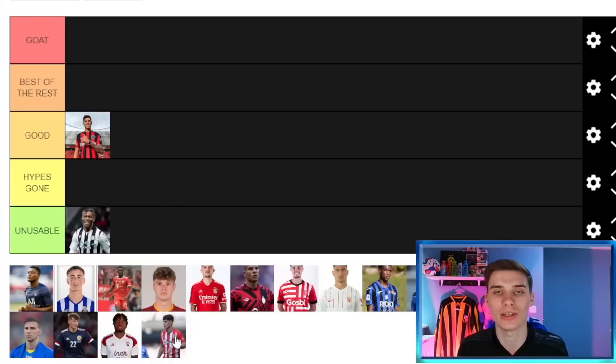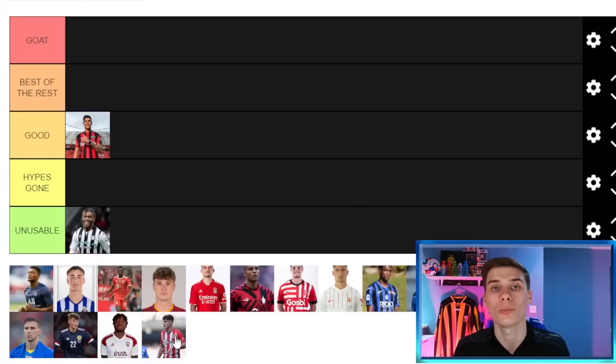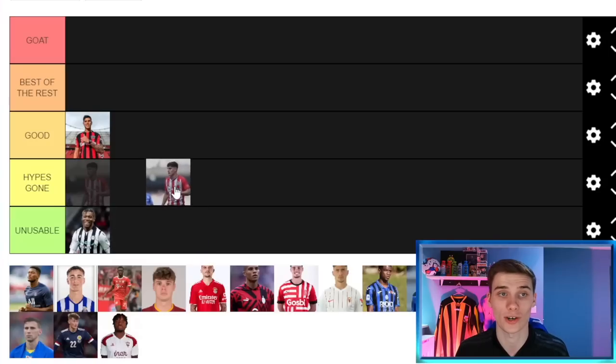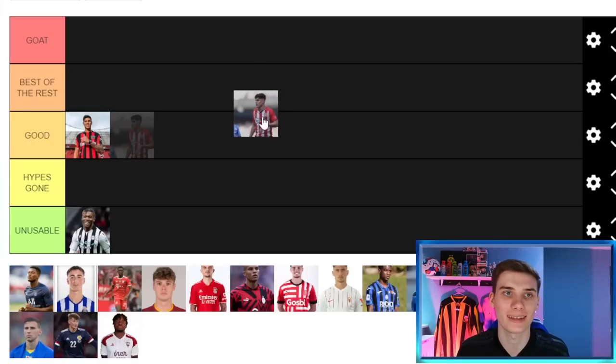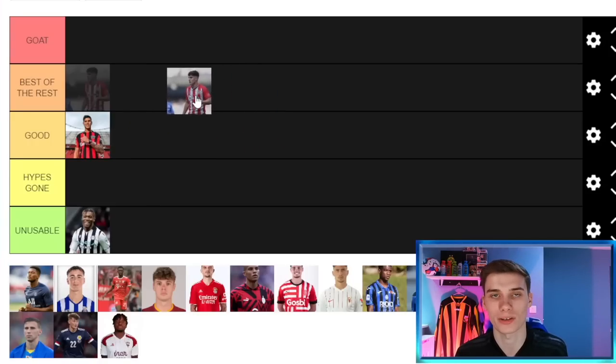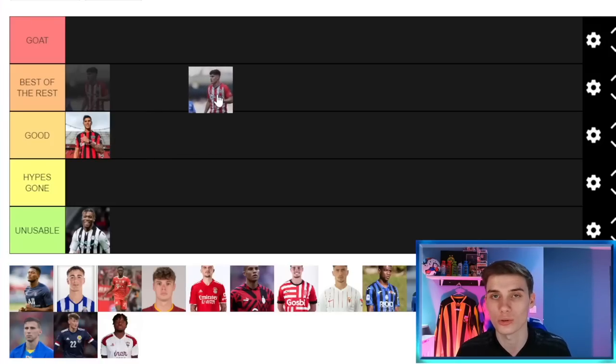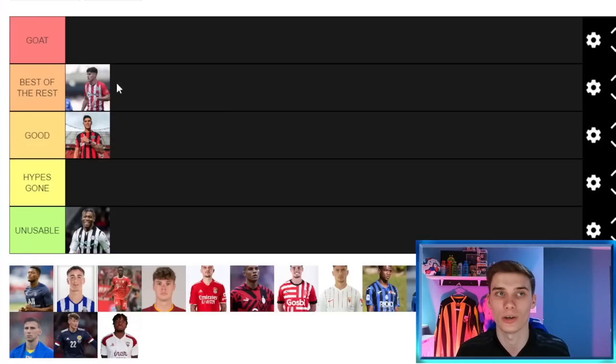Next is Tino Livramento of Southampton. He is for sure one of the best right back options in the game. Usually I'd avoid Best of the Rest for players at Premier League clubs, but often you'll see Southampton go down and he can be available for a smaller fee. I'd happily pay 30-odd million for him, and because there's not much competition at right back this year, Livramento goes in Best of the Rest. Chelsea have a 40 million pound buyback clause, but he's a very good option.